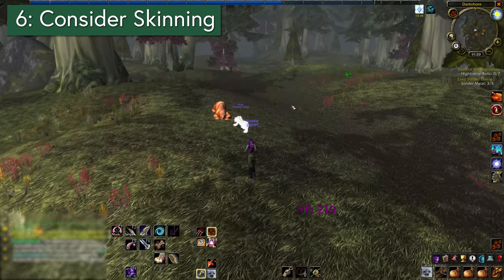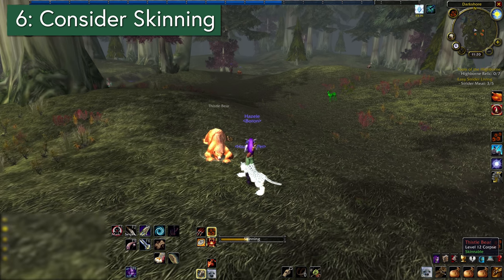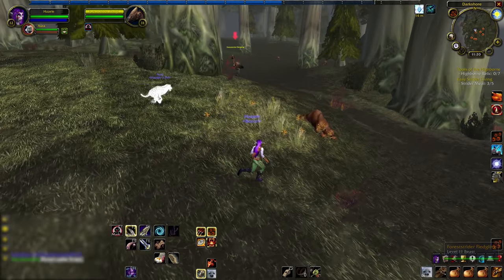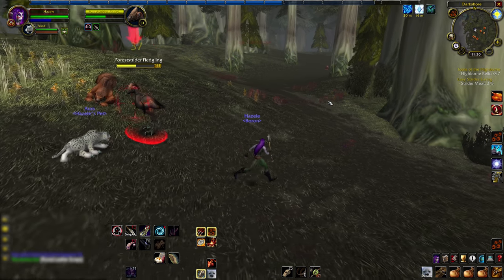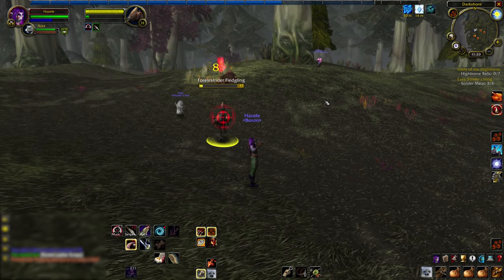Tip 6: For double gathering professions, consider skinning. You can certainly do mining and herbalism, but you can only track one of those at a time on your map, so one of those combined with skinning can be a little more efficient unless you've just got an eye for spawning nodes. If you take skinning, consider leveling in areas with lots of beasts and keep an eye out for players that leave behind trails of bodies. I'm not saying follow them, but you know, someone's gonna.